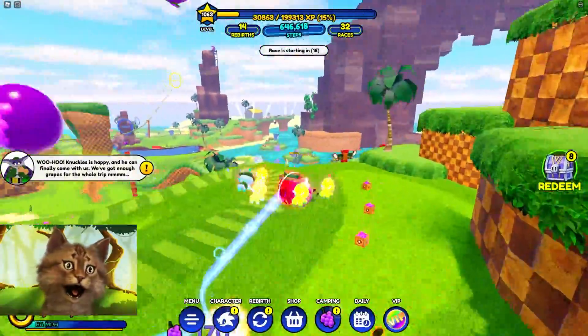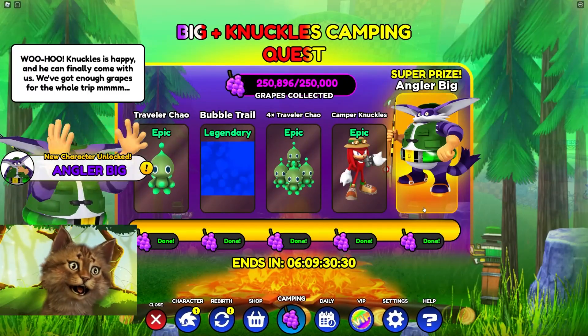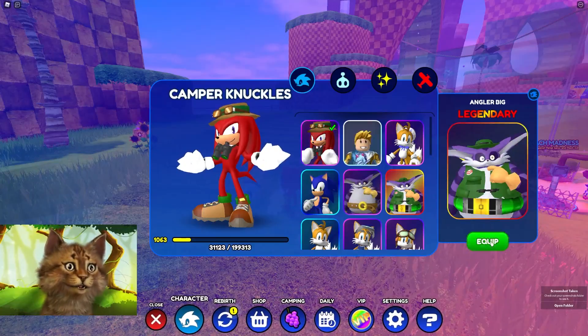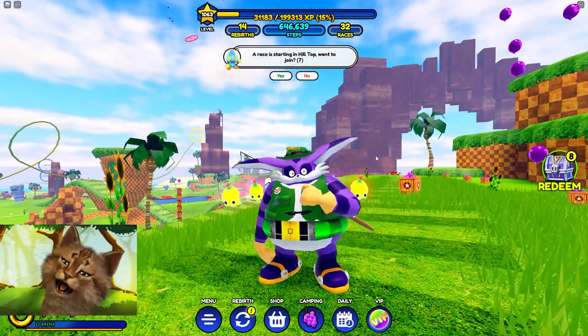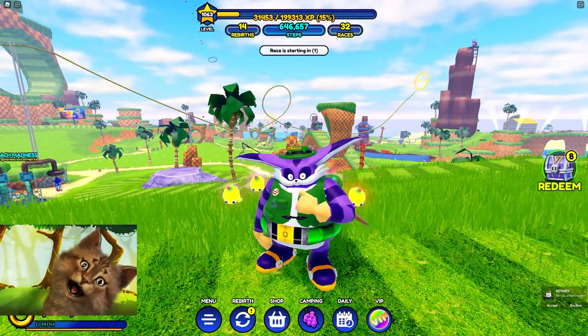We are so close to being done - I almost have enough! I can smell it, I can see it. Yes! I have enough grapes - finally! We did it! Look, we unlocked the character - Big the Fisherman Cat! We finally did it. This took forever. Wow, I feel accomplished. Thanks for watching and I'll see you all in the next one, goodbye!